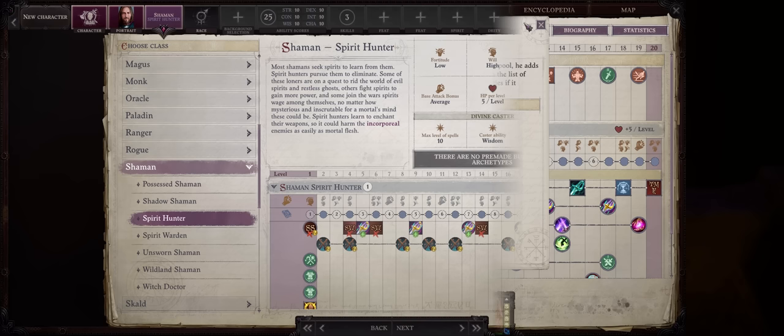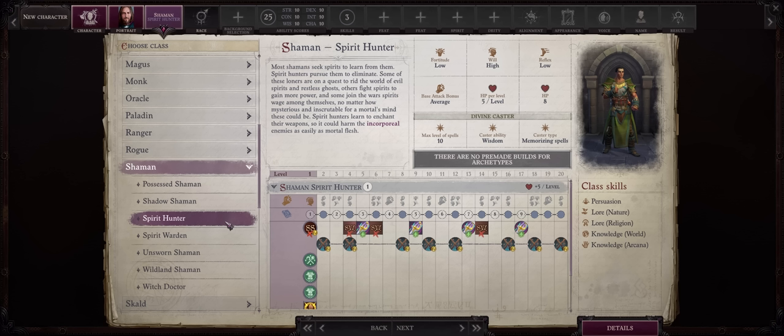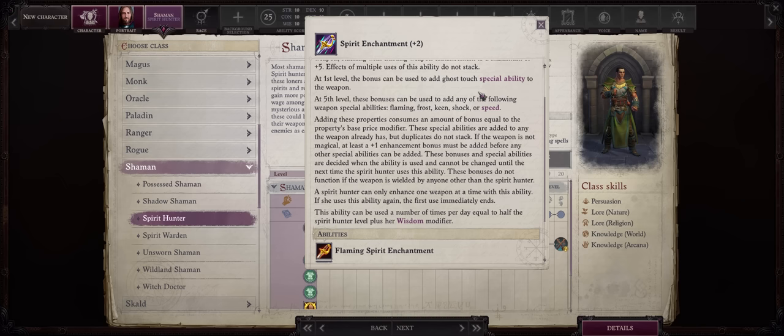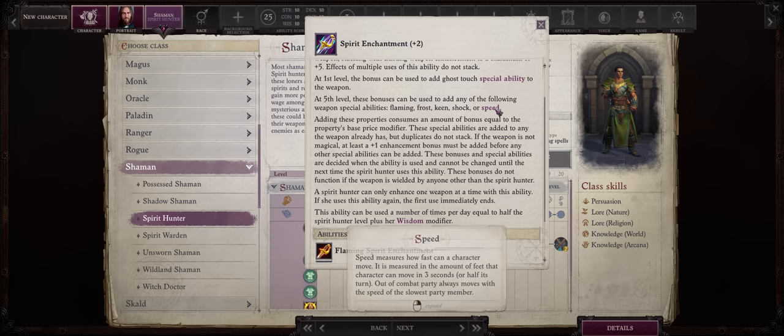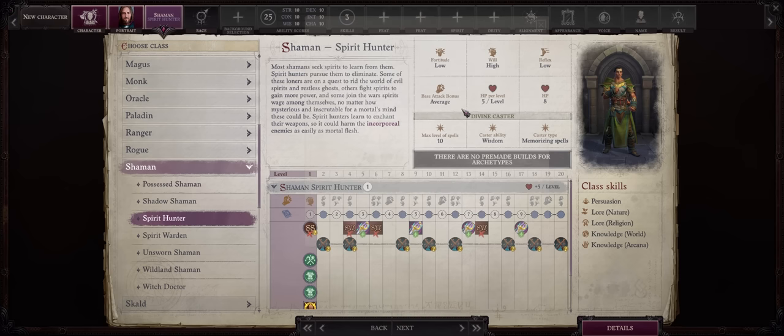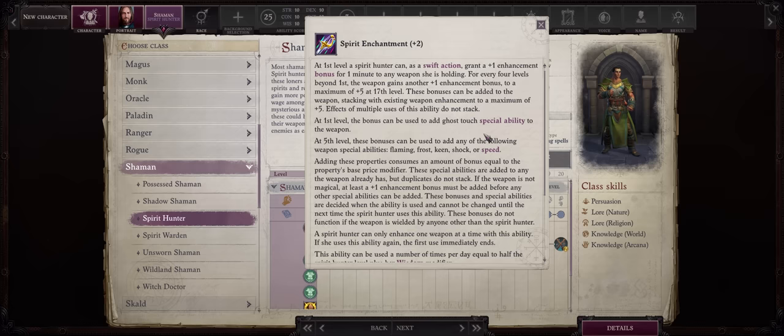Besides Magus, the second best class for enchanting weapons is the Spirit Hunter archetype from Shaman — the same as party member Camellia. Their Spirit Enchantment ability works similarly to Magus weapon enhancements. At level 1 you can add the unique Ghost Touch property, meaning you deal full damage against incorporeal creatures like ghosts. Starting from level 5: Flaming, Frost, Keen, Shock, or Speed. Speed isn't that useful since Haste doesn't stack for extra attacks. Extra elemental damage is always good, and Keen can be quite good too — it works like the Improved Critical feat, doubling your critical range — except Shaman and Magus can achieve this way earlier, at level 5, compared to the Improved Critical feat at level 11.